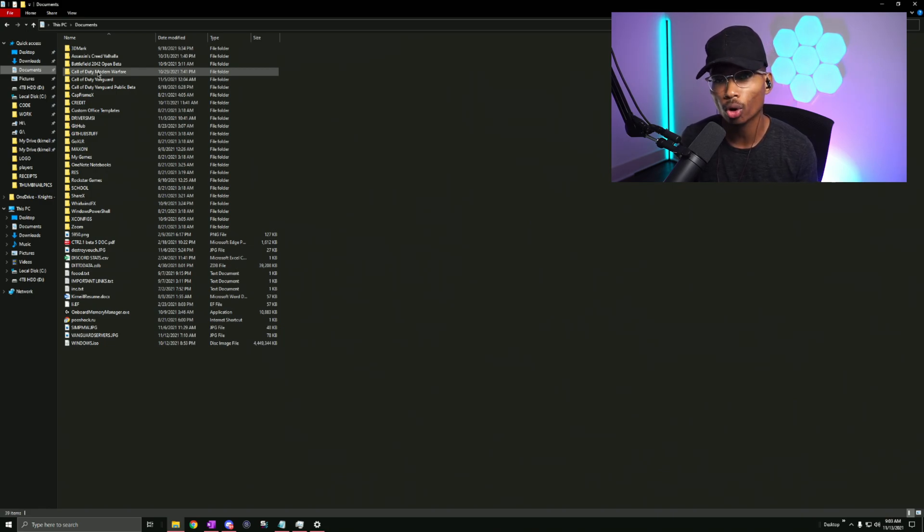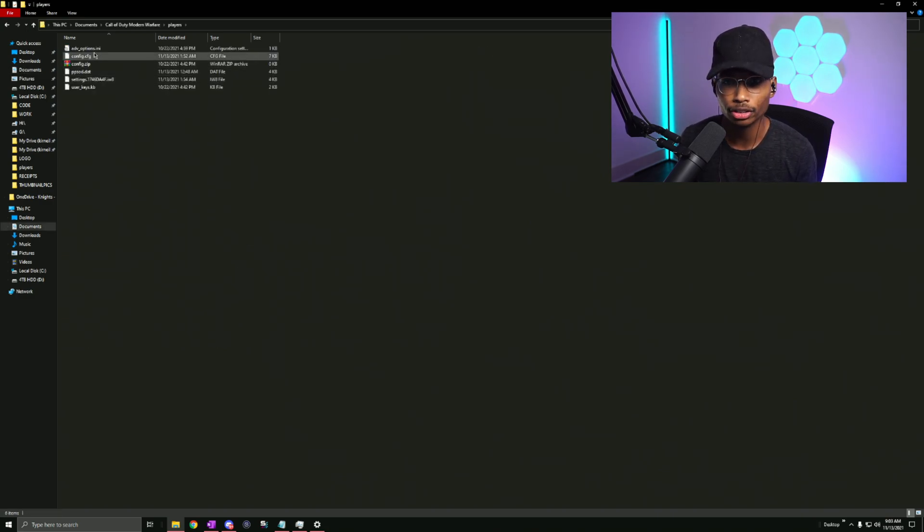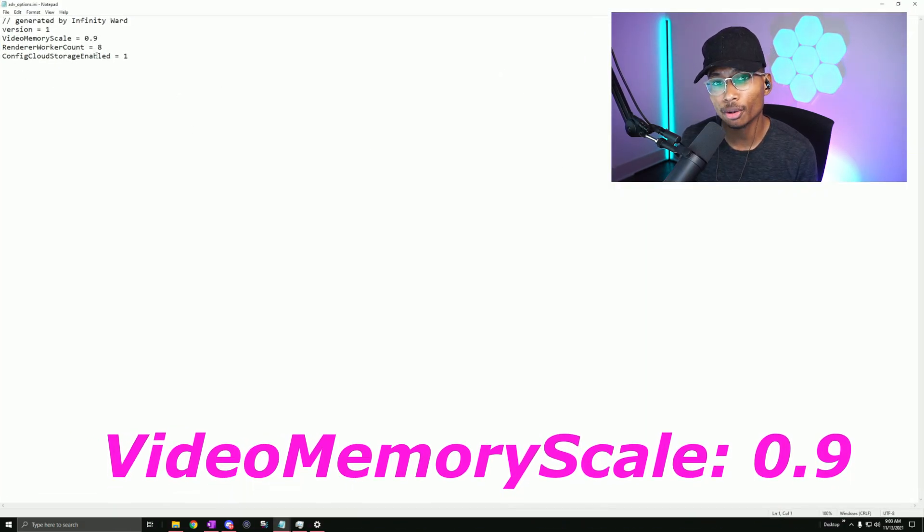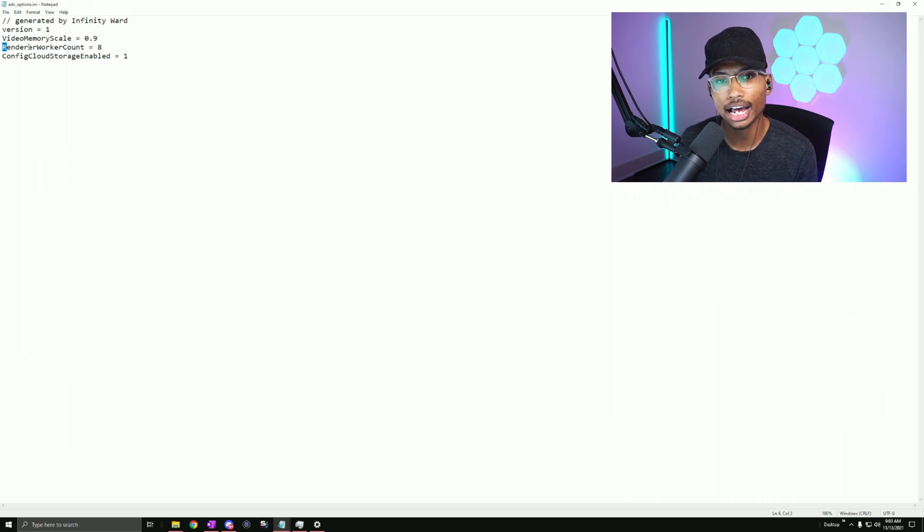Open Advanced Options and you'll see a config file where Video Memory Scale is set to 0.9 and there's a Render Worker Count field. The Video Memory Scale of 0.9 is fine, but if you are getting dev errors, turn it down by 0.05 increments — so 0.85, then 0.8 — until the dev errors stop. You want it at the highest number possible, which is 0.9.